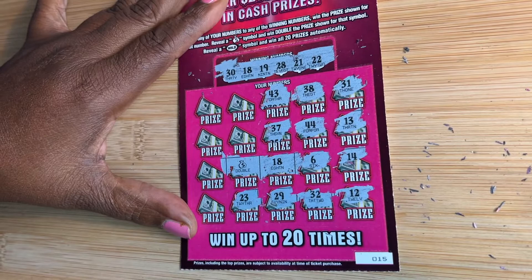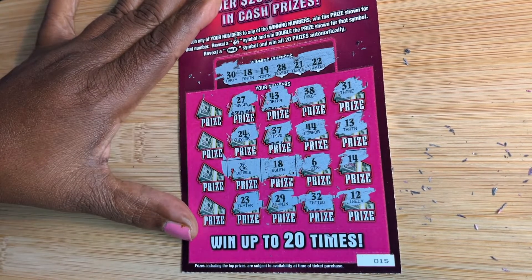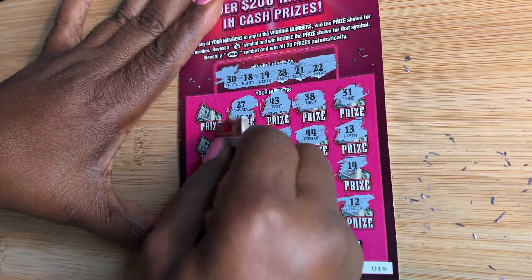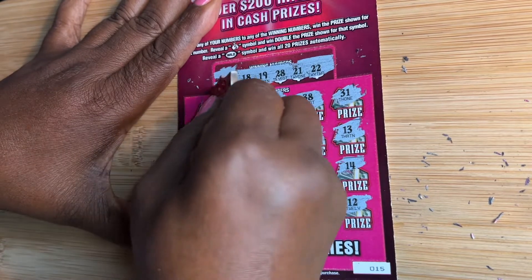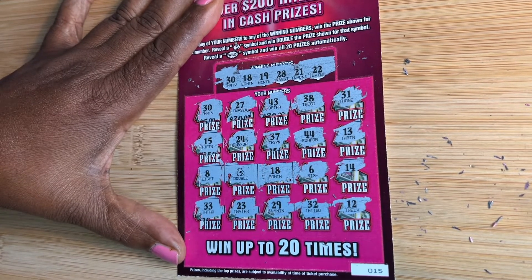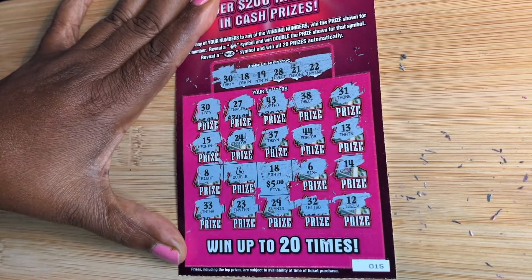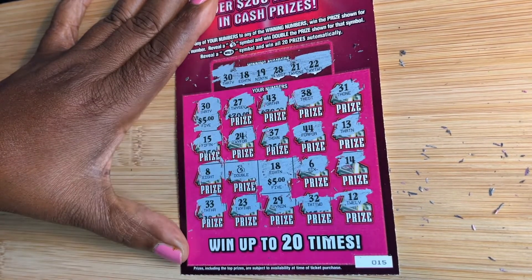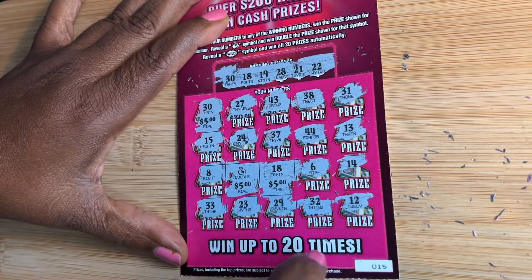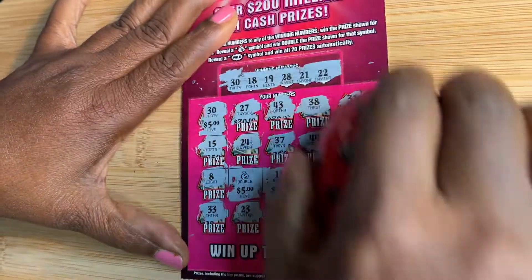24. 27. 33. 8. 15. And 30 — we found another match! So we have 18, 30, and the money bag. Let's check out 18 first. We have 18, 30, and the money bag is a doubler. That will be $10, so this is a $20 win. Ticket 15 came through for us today — we have half of our money back already with this one ticket.